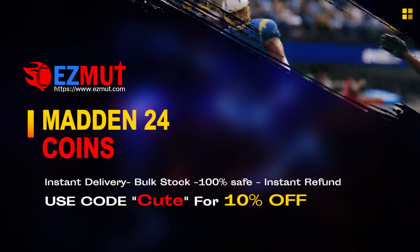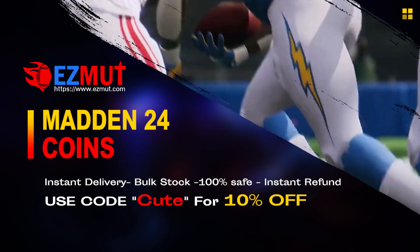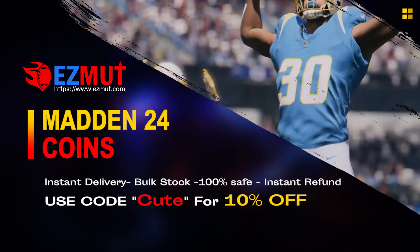easymutt.com — use code CUTE to get 10% off right now. Stop gambling your money, go save your money, go get the team you want, go have the fun you want, go get the players you want.